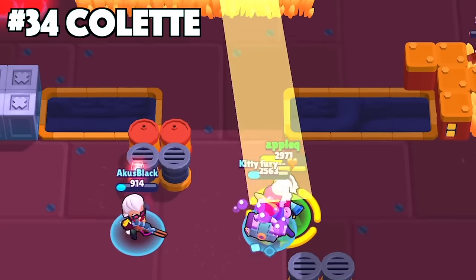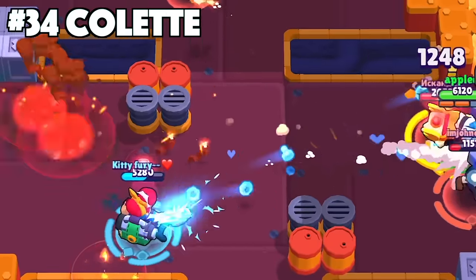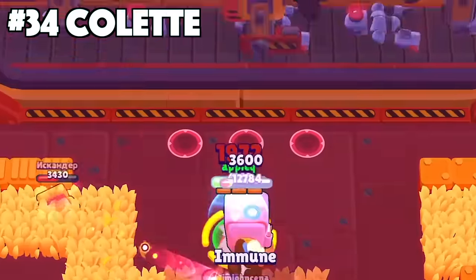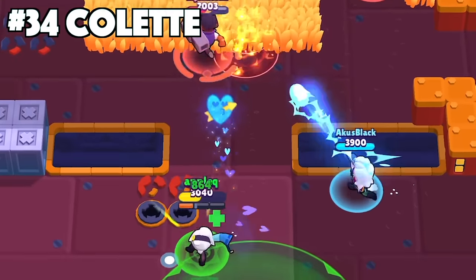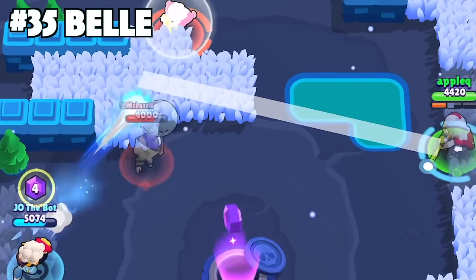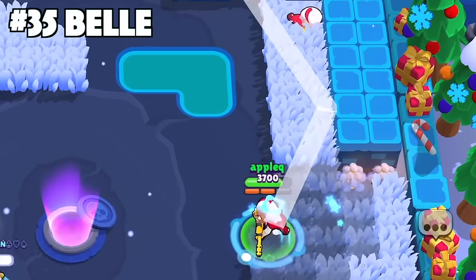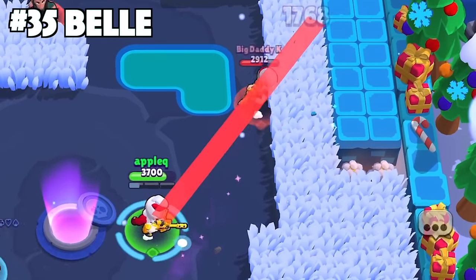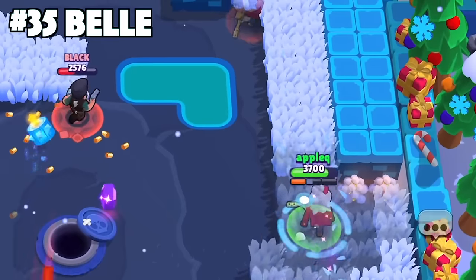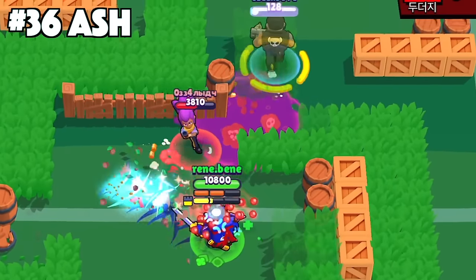For Colette, try to super multiple enemies going down and coming back — each time you hit an enemy with your super it charges your next super by a quarter of the way. This helps you chain your next super a lot faster and keep the aggression throughout the match. For Belle, use her super as a way to finish off weak enemies out of your attack range. Your super actually has a longer range compared to your main attack, so you can use it as a clutch way to hit enemies that are running away.